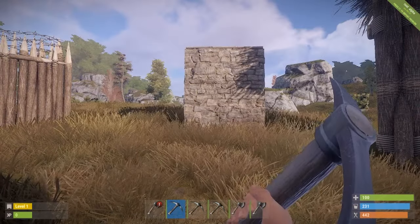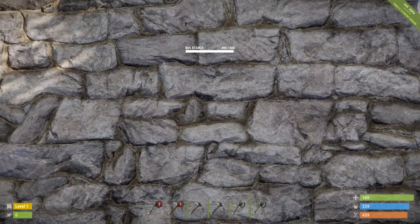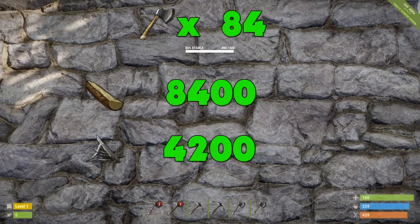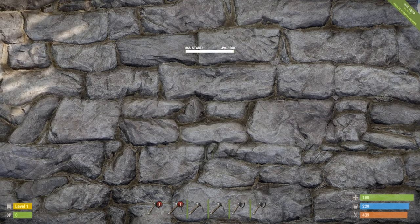Next up we have our standard stone building components. We have done 6 damage out of the 500 health to a stone building component. That will take us 84 pickaxes to get through — that is 8,400 wood and 4,200 metal — and it would take us 2 hours and 6 minutes to get through.